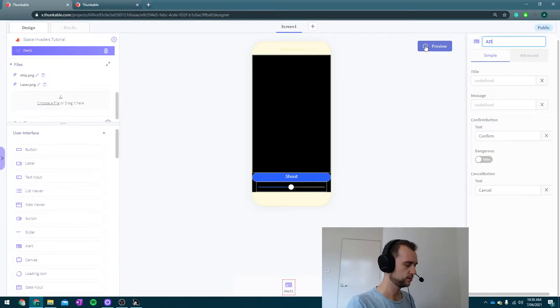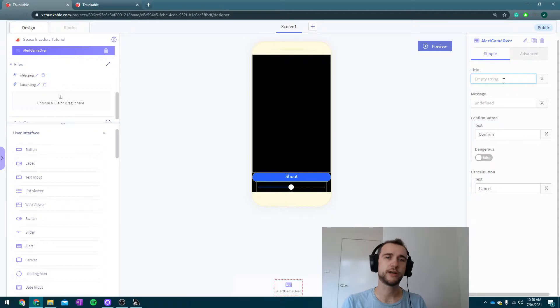I'm going to rename this one — I'm going to call it 'AlertGameOver'. The title I'm going to make 'Game Over'. The message I'm going to leave empty for the moment, and I'm going to set my confirm button text to 'Play Again'. I'm also going to remove the cancel button — if you leave the cancel button text empty, it doesn't make the second button appear, so you only get the one button to press.